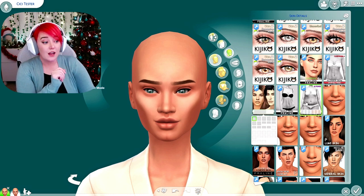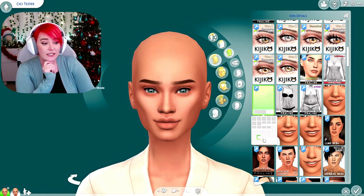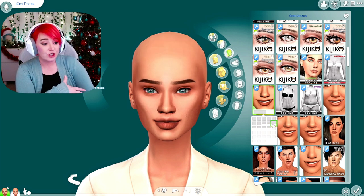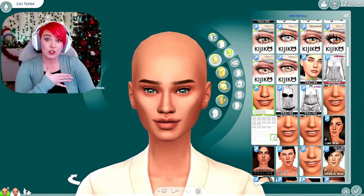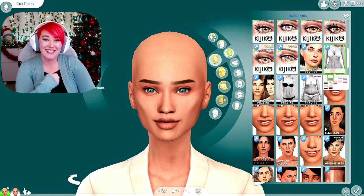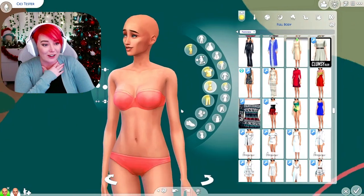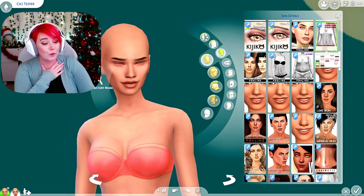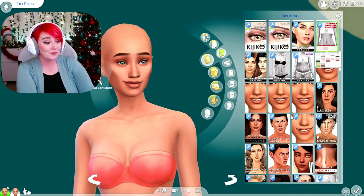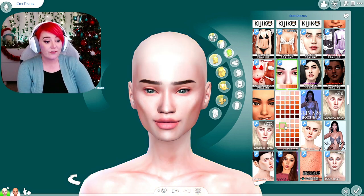Moving on to skin details - I probably use Praline face overlays the most. The majority of my sims use this face skin collection; it doesn't do as much for the whole body but you can choose all the different shadings of the face. They also have different options - more realistic looking, more alpha, some with additional texture or without. In their overlays they have different options for the type of eyelid overlay, some with and some without, and it also adjusts the cleavage. Let me remove her robe so you can see. Depending on which option you choose from the flower skin collection it determines the different cleavage lines.